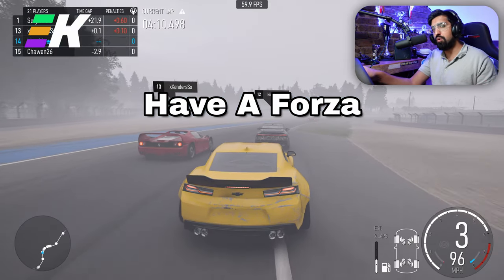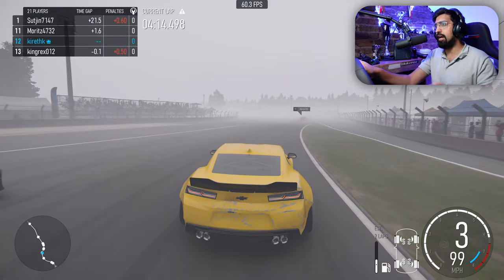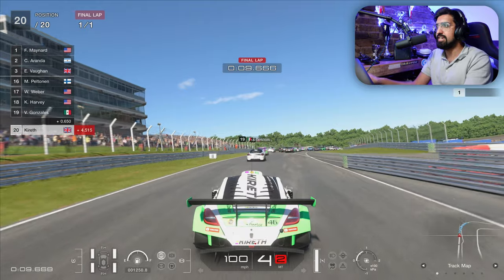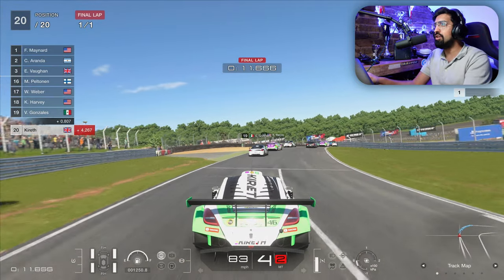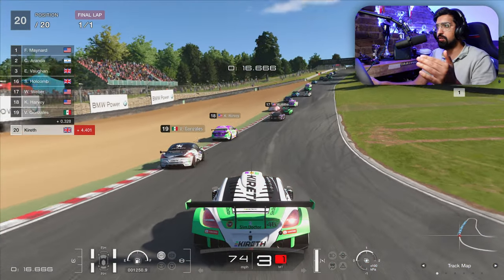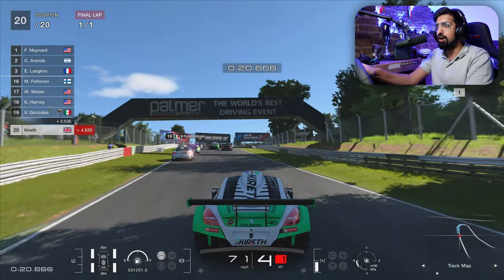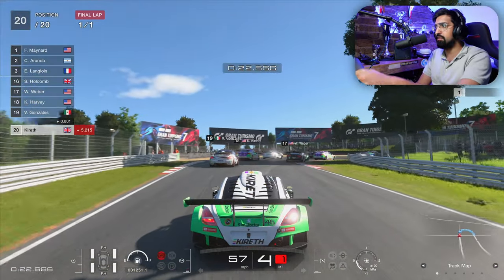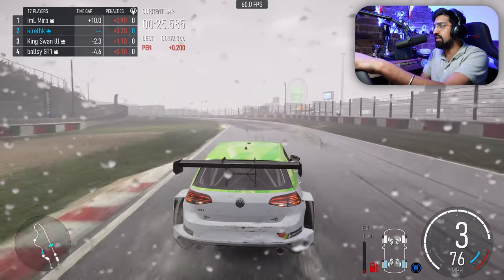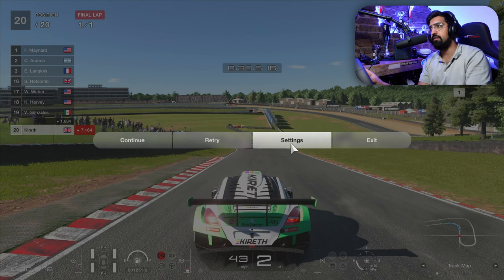Does Gran Turismo have a Forza camera setting? This is what people are saying and I'm going to find out. This is the default Gran Turismo camera setting, and a lot of people say it looks like the world is moving around the car rather than the car moving in the world. As I go left to right, the car is quite planted. This is very different to Forza where the car moves around and does all sorts of unrealistic things, but apparently this is the secret sauce.